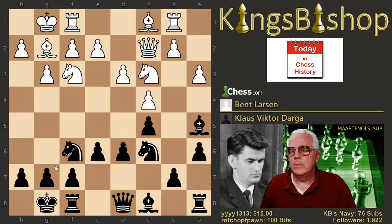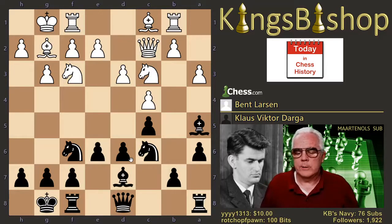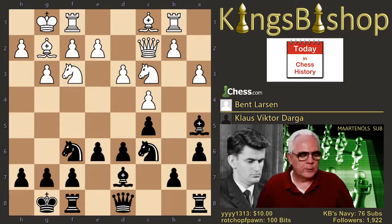Rook to b1. Bishop to d7. Another line here that is played is rook to b8, but bishop to d7 is the first unique move of the game. Two other lines in the database: rook b8, and in one game, pawn to e5. But Darga plays bishop to d7, and so we have a unique position in the database.